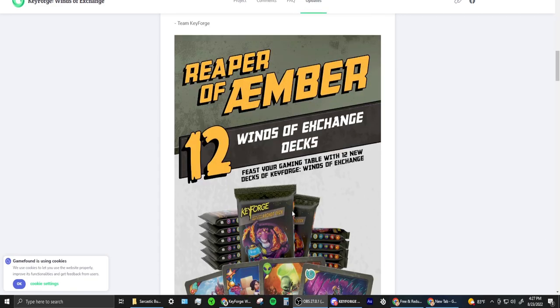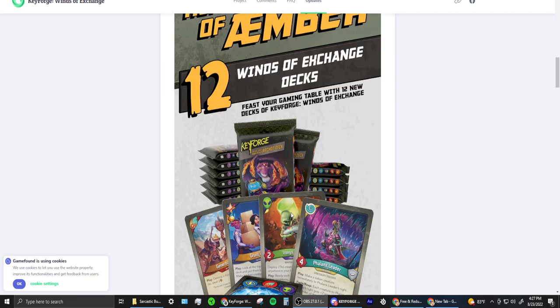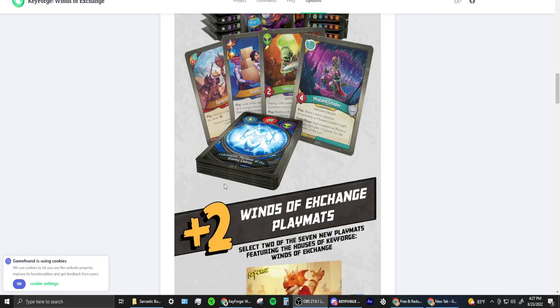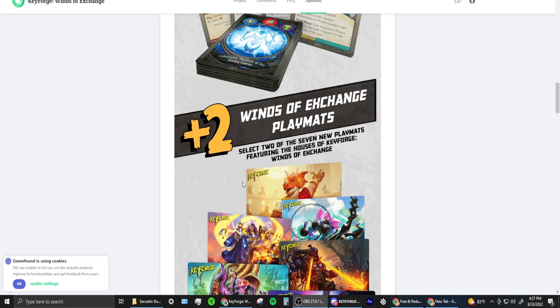Here's what you get for your $150: you get 12 Winds of Exchange decks — basically a whole box. A single deck is going to cost around $12.99, so we don't know the exact box price, but you're looking at roughly $13 times 12, whatever that comes out to — that's what a box is going to be.